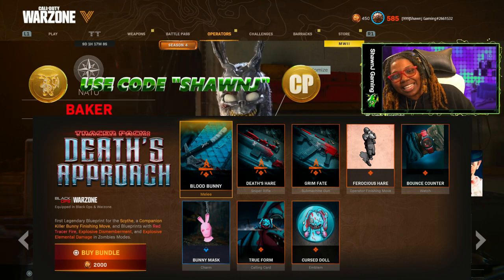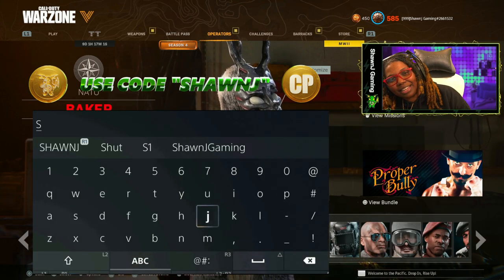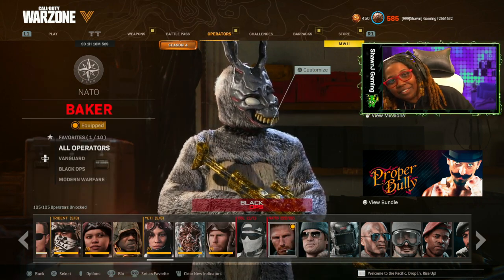As you guys can see, this bundle is currently 2,000 CoD Points. You guys already know the drill — if you decide to cop this bundle or any other bundles in the store, please make sure you type the code SeanJ as your Support-a-Creator. It helps support me greatly and doesn't cost you guys anything to show love.